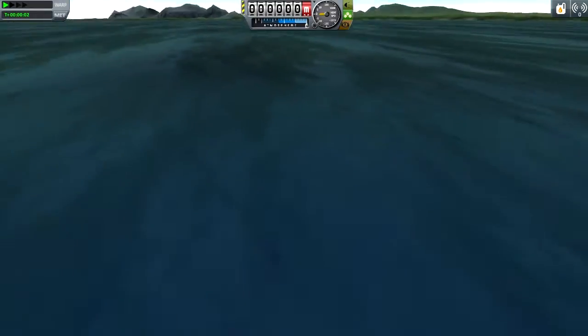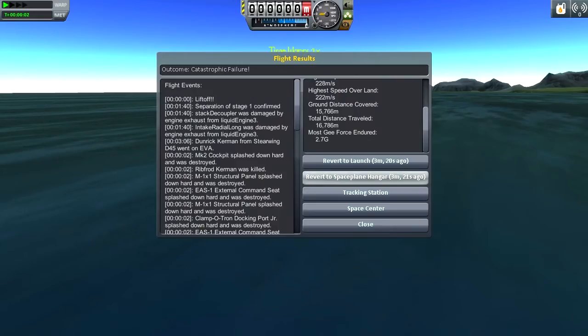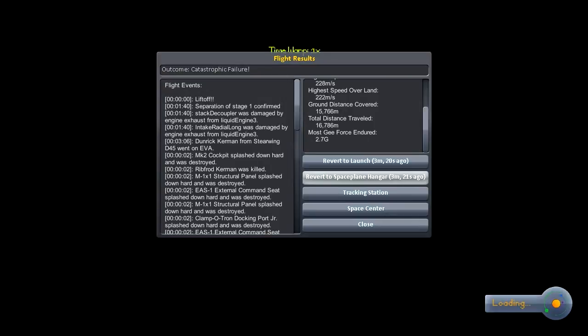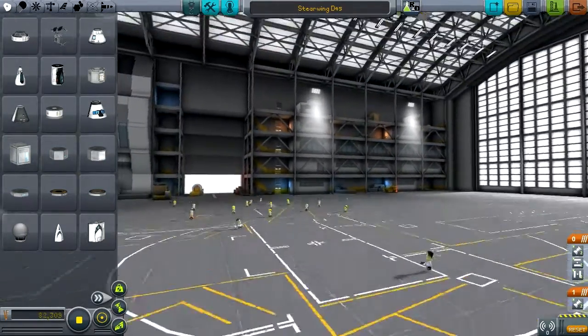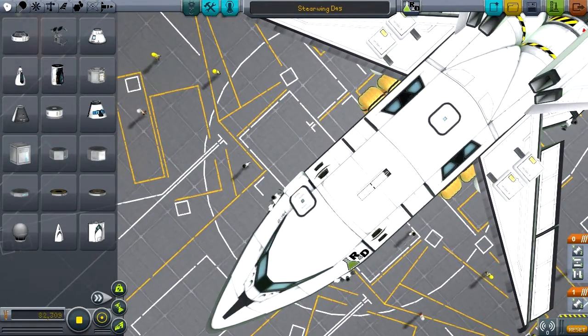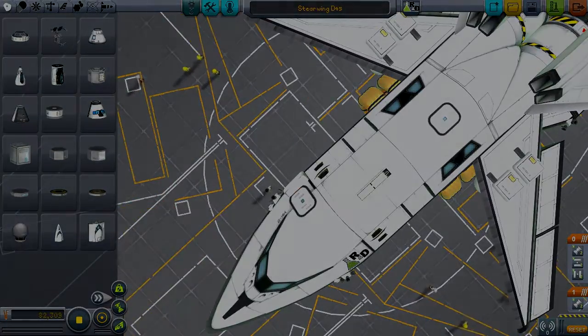I want to make a plane like that one, because that plane is awesome, even though it kind of has some terrible properties. Thanks for watching, as always. See you in the space plane hangar. Or space, you know, if I ever get there.